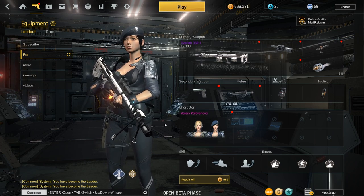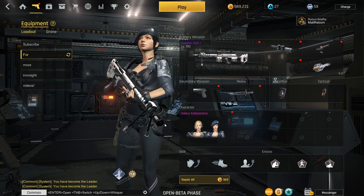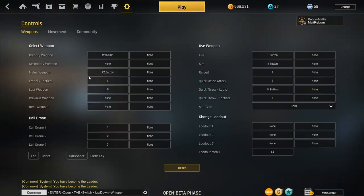Try to make a loadout for yourself suited to the game mode you play. For the key binds, this is how I have mine set up right now: primary weapon selection is scroll wheel up, secondary I don't have bound, melee weapon is my front mouse button, lethal and tactical is four, and last weapon is Q — this is the most important thing as a sniper.